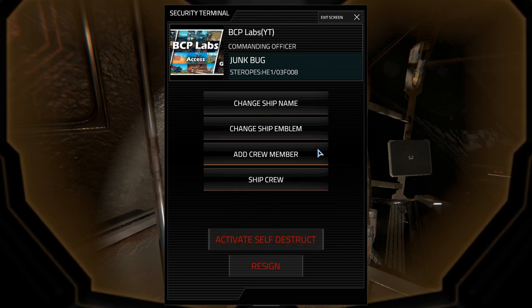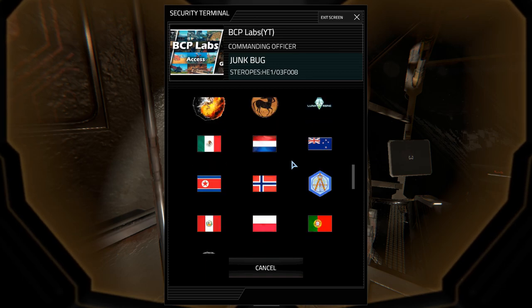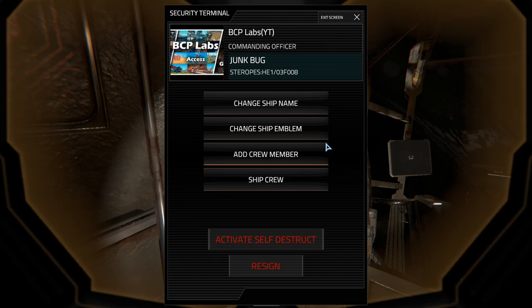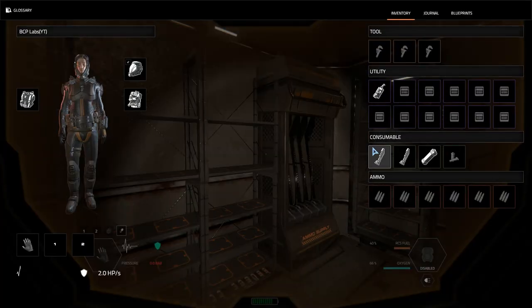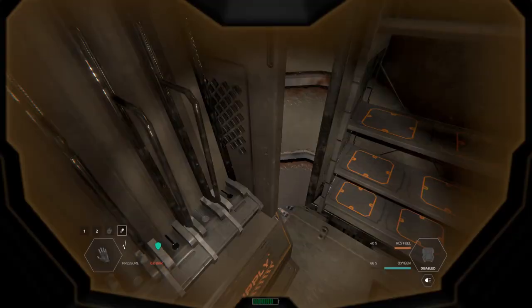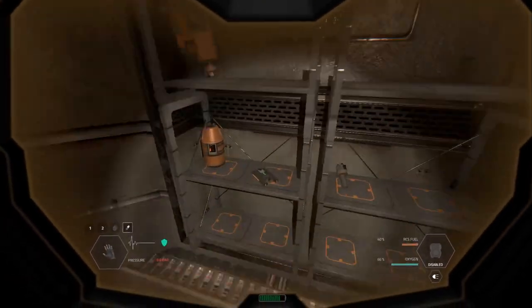Maybe that's why we're failing - we're not giving it a name. I'll call it the Junk Bug, don't ask me why it just popped in my head. There we go - see what we have for emblems. Oh there's the ship, the Junk Bug. I know where I'm going; there's only one spot you can go on this ship, either forward or backwards.